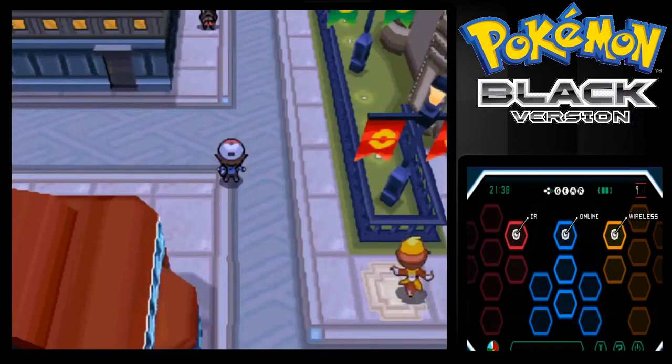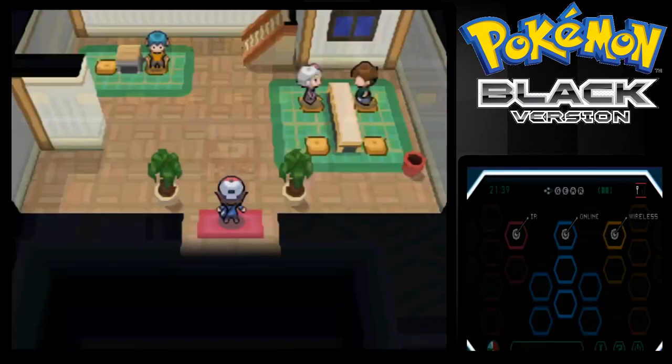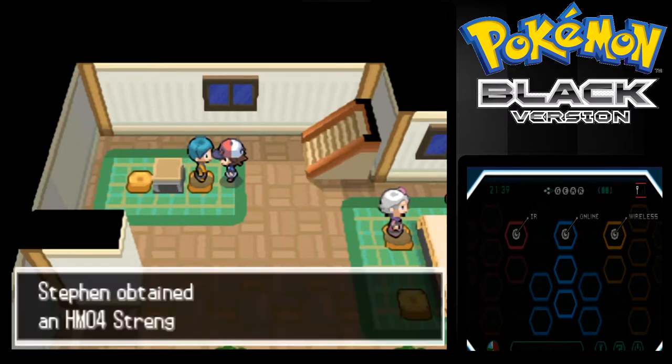So, to get HM04 Strength, you want to come to Nimbasa City and go to the house on the far left. If you talk to this guy, he'll give it to you, which is what we want. You get HM04 Strength — awesome.